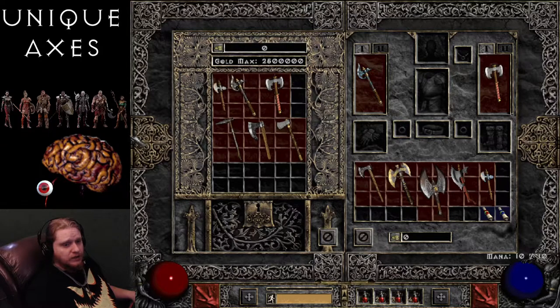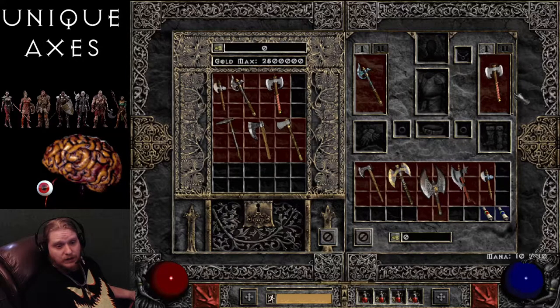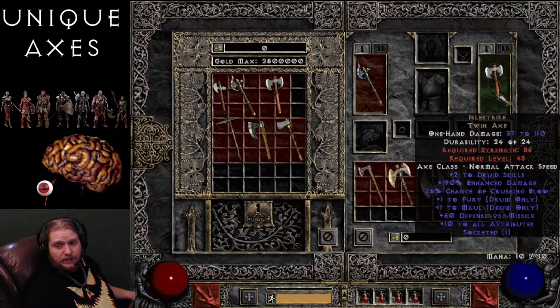Next on the list is the Isle Strike Twin Axe — 37 to 110 damage with plus 2 to Druid Skills, so it seems pointed at Druids. 190% enhanced damage, varying 170 to 190. 25% chance of Crushing Blow. Plus 1 to Fury and plus 1 to Maul — so it's not pointed at a particular Druid form, since Fury is in the Werewolf tree and Maul is in the Bear tree. It could go either way. Also 50 defense versus Missile and plus 10 to all attributes — definitely pointed directly at Druids.